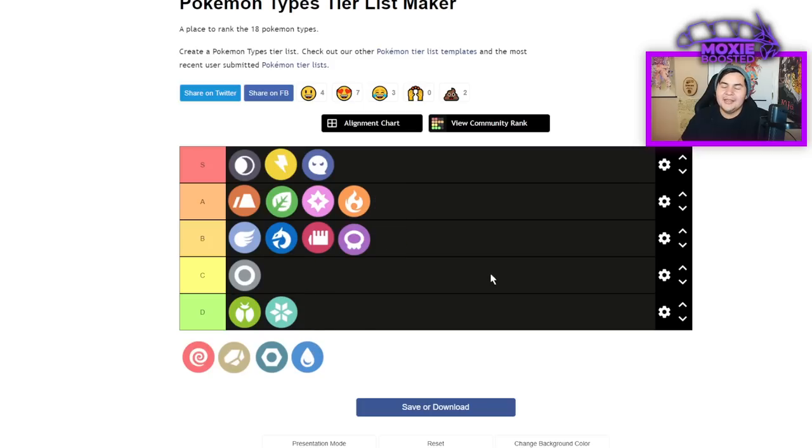Poison is going to be a B for me. Yeah, you're weak to Psychic and Ground, but defensively it's not that bad — you just don't have a lot of resistances. You resist Poison, Fighting, and I think Bug. But you're also immune to Poison, which a lot of defensive Pokemon would like.